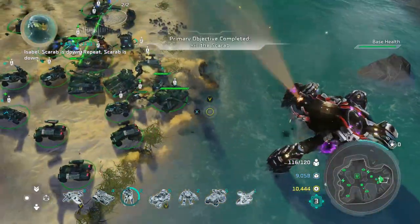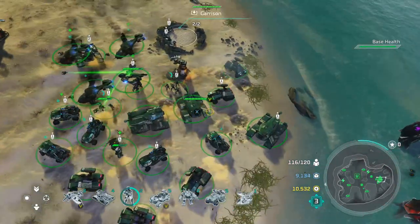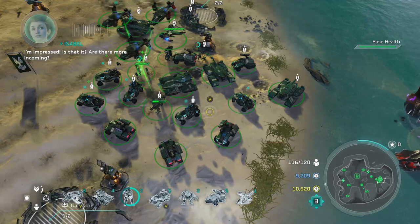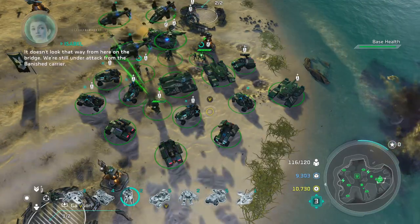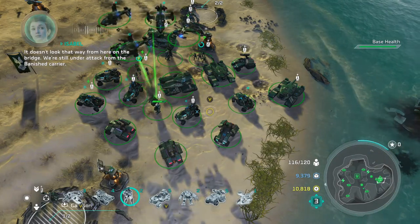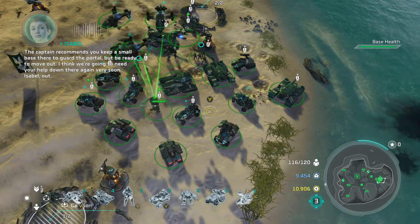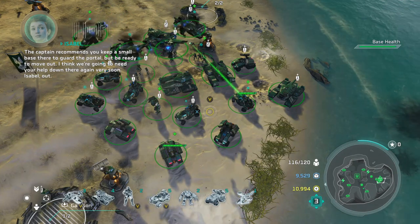Isabelle, Scarab is down! Repeat — Scarab is down! I'm impressed! Is that it? Are there more incoming? Negative, Isabelle — looks like they've given up! It doesn't look that way from here on the bridge — we're still under attack from the banished carrier! The captain recommends you keep a small base there to guard the portal, but be ready to move out. I think we're going to need your help down there again very soon! Isabelle out.